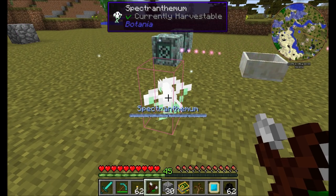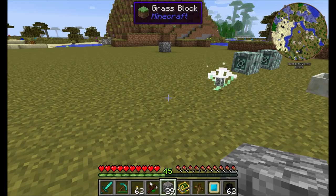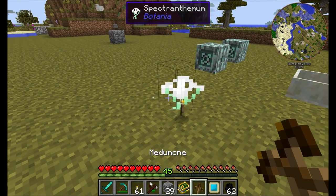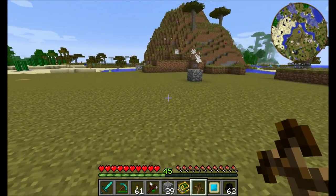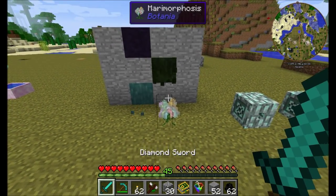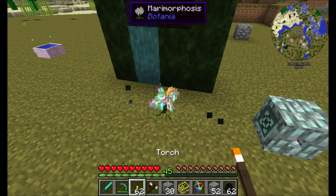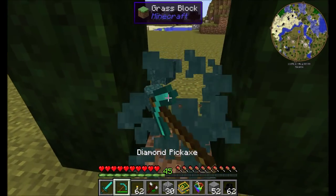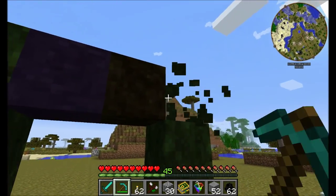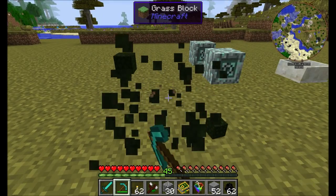The Spectranthemum is a neat block: shift-right-click to bind it to any other block in the world, and any items or entities dropped on it will automatically be teleported to that location, as long as they don't contain mana. The Meramorphosis will convert nearby stone blocks into different types of metamorphic stones — there are eight different types in total, mostly used for decorative block purposes.